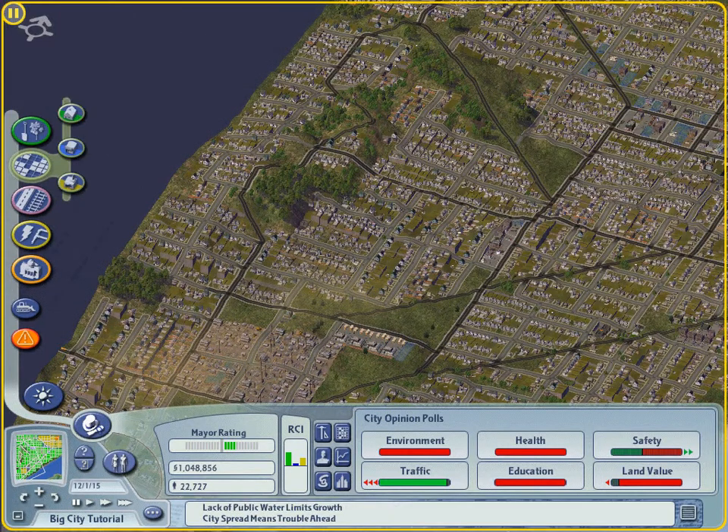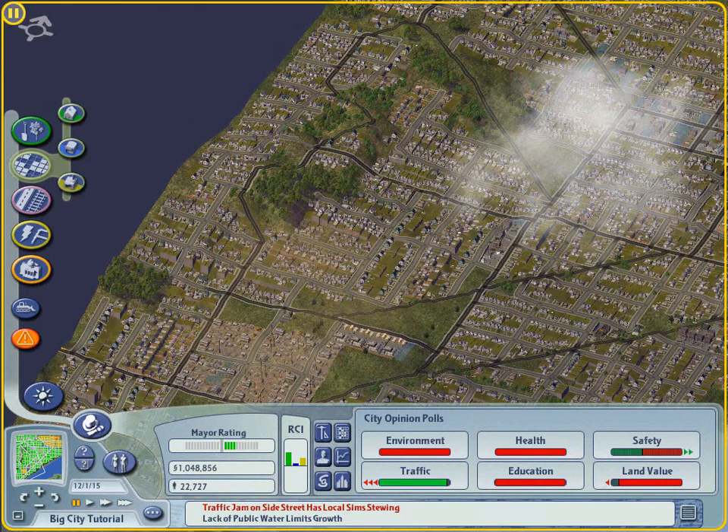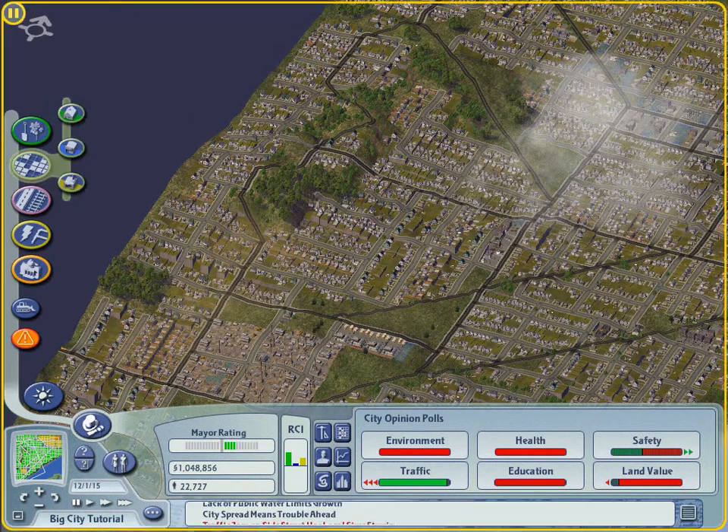But what if your population is booming and you've zoned for high density areas but still no high rises? I recommend you check out your water supply situation. Water is an unnecessary money drain as your city is newly developing, but once you hit the big time, your sims demand a supply of nice, clean H2O.